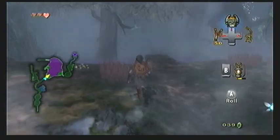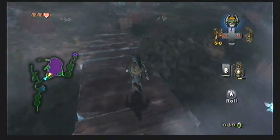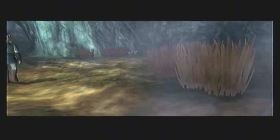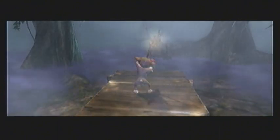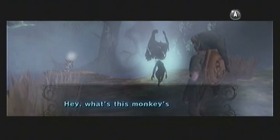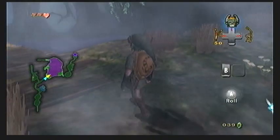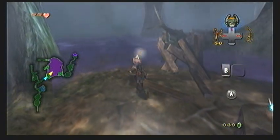Now we will be back in the heart of Faron Woods, and there's this purple fog around here just like we saw when we were in wolf form. You can actually get rid of it by using your lantern - when you're standing close to the fog you can use your lantern and it will make it disappear. However, once you use your lantern standing close to it, a cutscene triggers where the monkey comes by and actually steals your lantern and puts it on the end of a stick. Midna will then yell at you for not paying attention and having your lantern stolen.